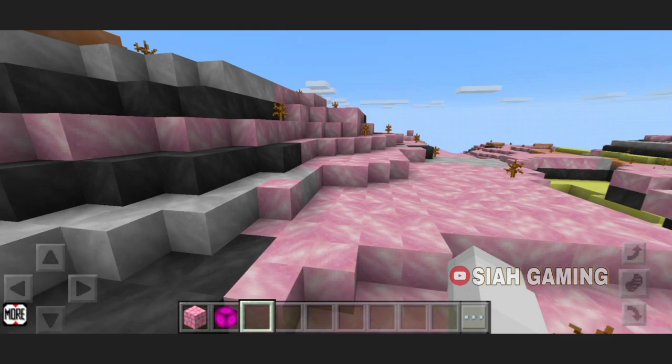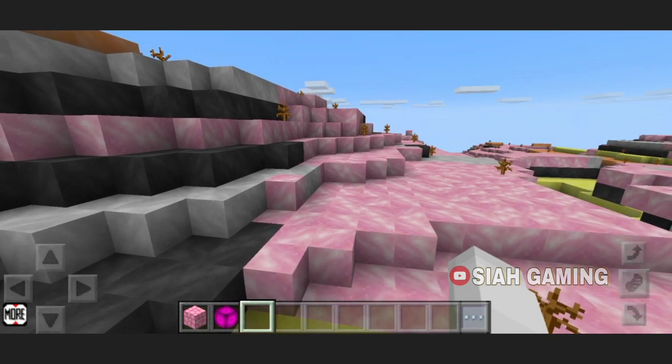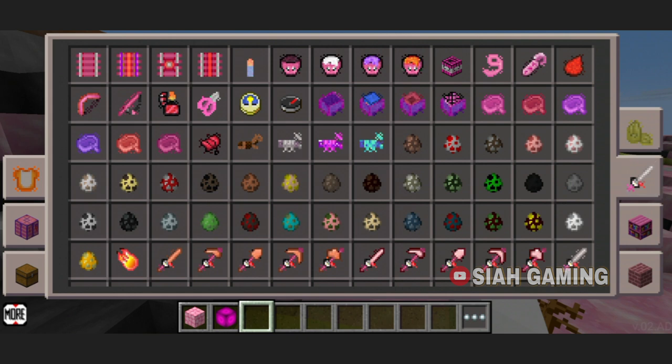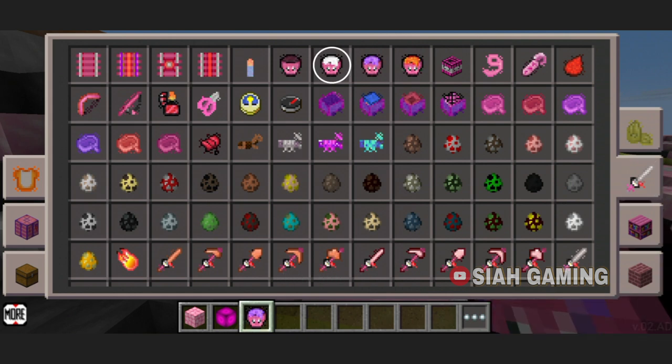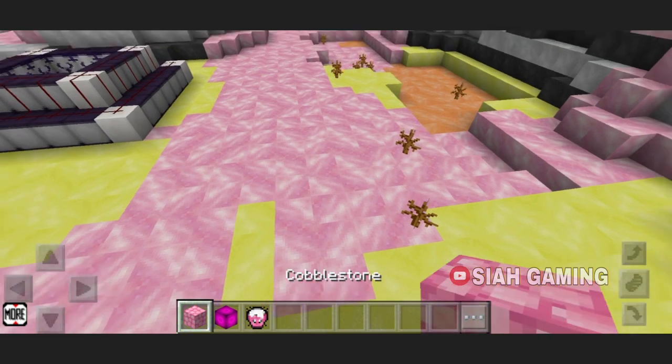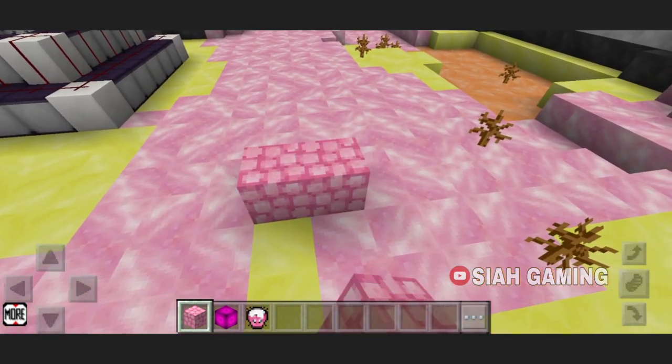Go to the three dot icons, then go to the sword, then right next to the bucket and water bucket you will see the milk. Now I will just make like a square because we're going survival.